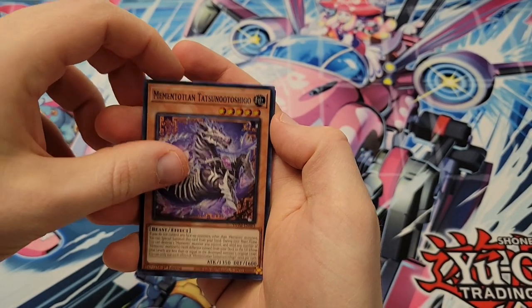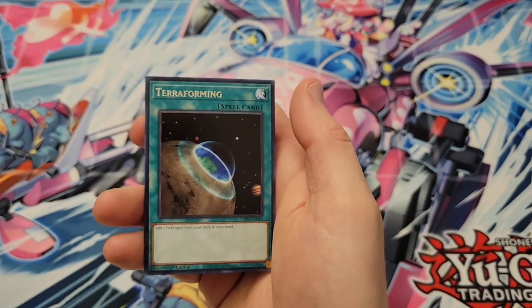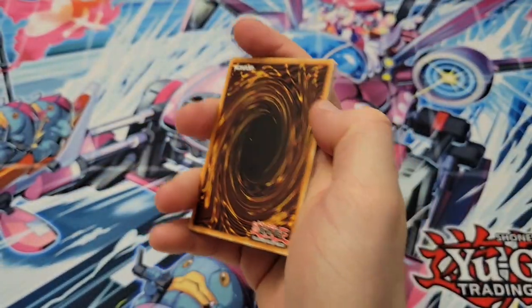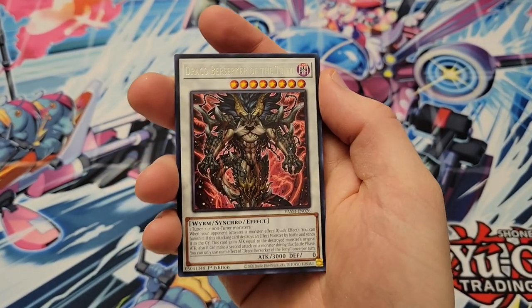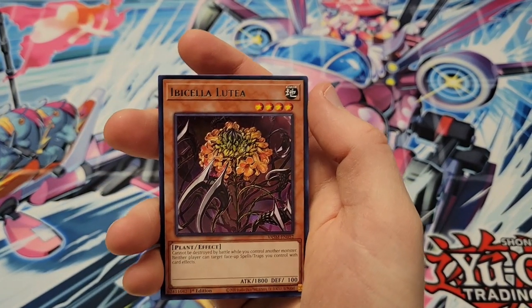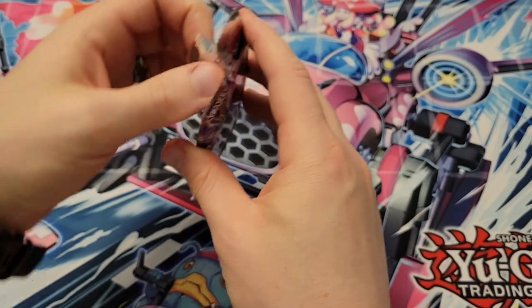Mementotlan Hatatsu no Tushigo, Imperial Custom, we got Mementolan Horned Dragon, Magic Planter, and then Terraforming — gonna be stacking up the banned cards here. We got Foolish Burial, always a good card. We got Draco again, Mementotlan Dark Blade, it's just a super. Ghost Sister and Spooky Dogwood is a reprint. Trick Clown, Memento Mictlan. Haven't had any ultra hits; we're working our way through the first stack pretty fast.